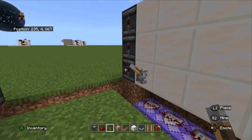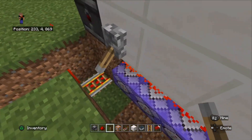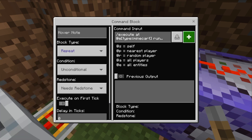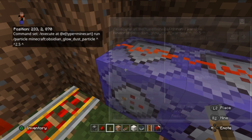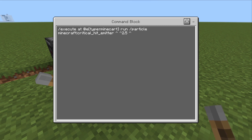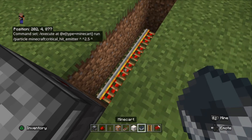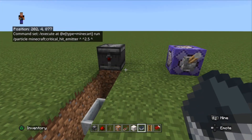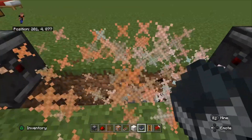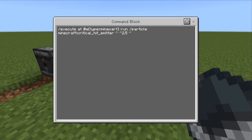Now we're going to put a lever, push that down, and it's going to spawn those particles wherever the minecart is moving back and forth — pretty cool isn't it! Let's switch that off. So the command is execute at the entity which is a minecart, running that particle command. Let's show you that command again with a different particle to show how versatile this is — we're going to create a critical hit emitter. Put a minecart in here, run the command, and now we've got a critical hit particle moving back and forth. You can use pretty much any particle you want, but for this video we're using that particular particle to act as a laser.